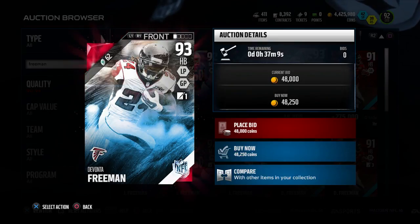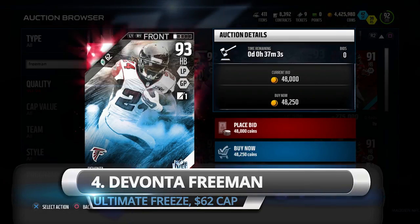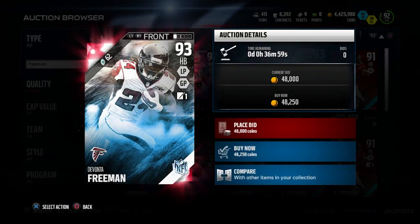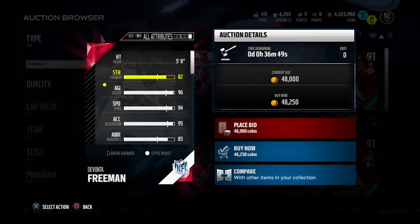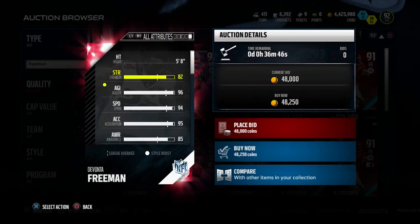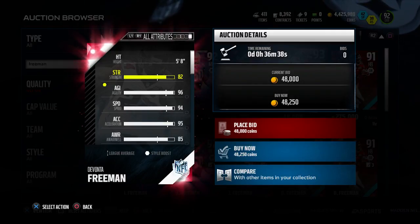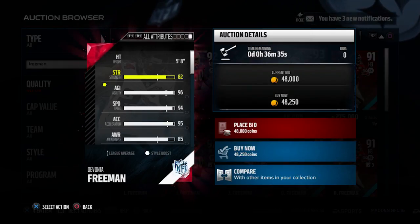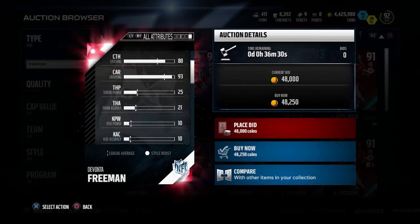Moving on to number four, we have DeVonta Freeman — this is the Ultimate Freeze card, also $62 in the salary cap, same as LaDainian Tomlinson. But it's quite a bit cheaper in terms of actual coin price. LaDainian Tomlinson was going for around 350,000 to 400,000 coins, while you can find this DeVonta Freeman card for about 20,000 to 25,000 coins right now. I actually like it a little bit better overall than Tomlinson.